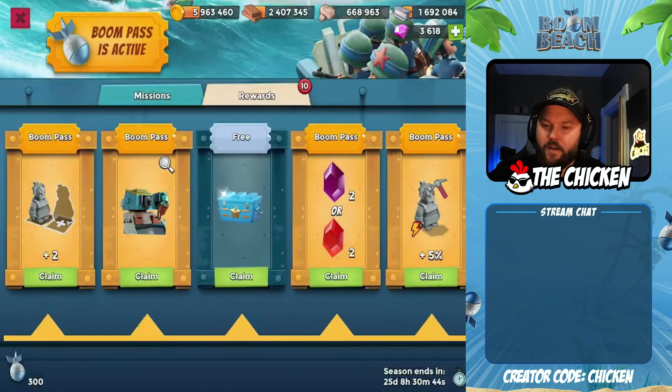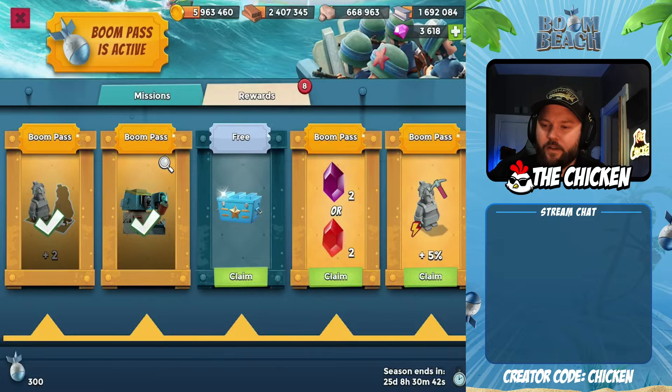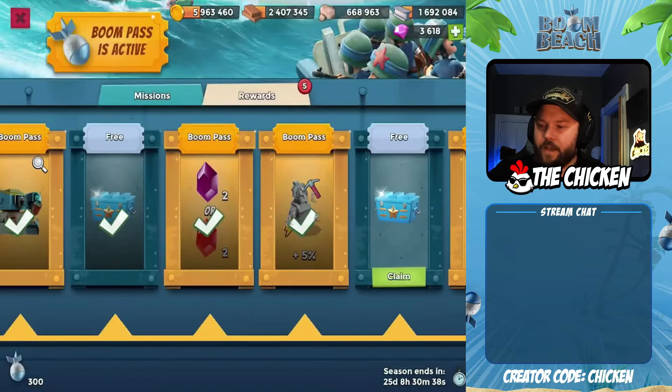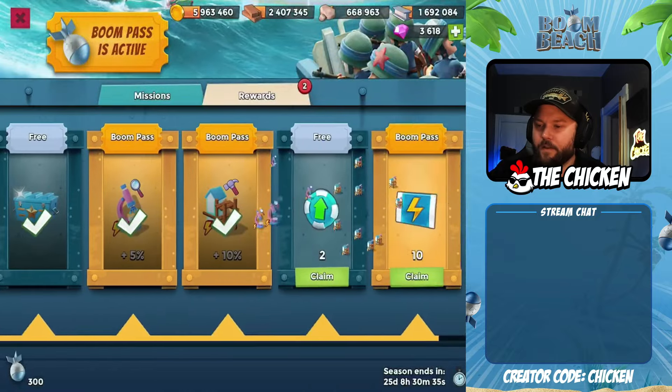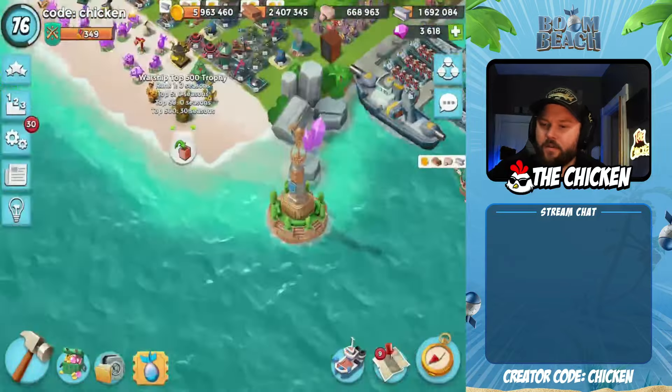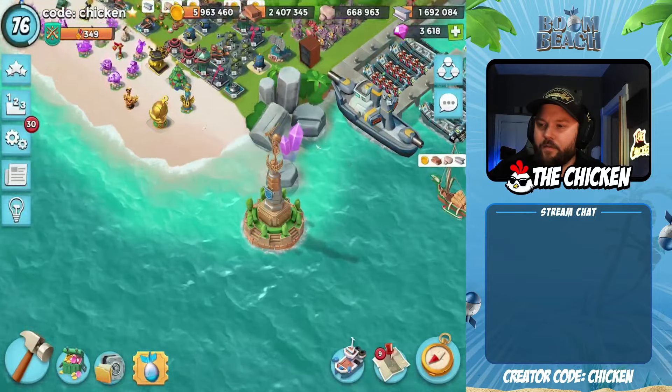Let's do our daily check-in on the Boom Pass here. I did go ahead and get it. Let's grab — we got the Scorcher skin, we got some Magmas, some Percentage, some more stuff. Let's collect all of it.